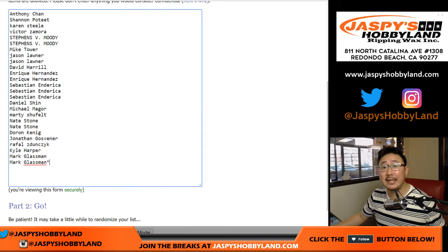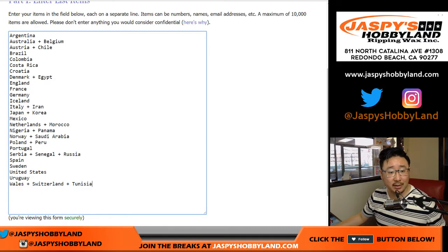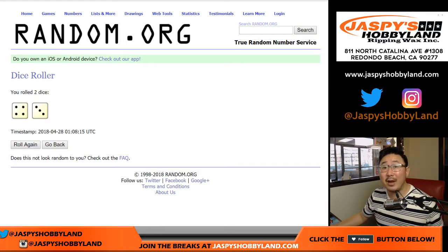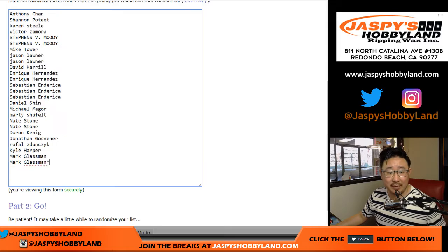Big thanks to these folks for getting to the action. Here are the countries and their combos. Let's randomize each list — four and a three, lucky seven times. Four and a three.